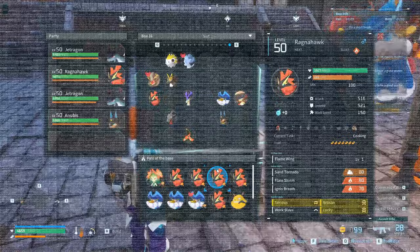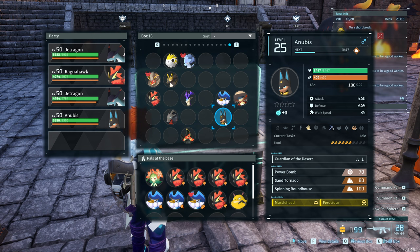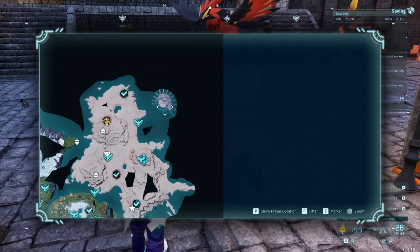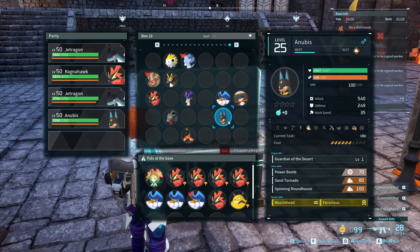I used the spreadsheet from Reddit to figure out the path — I'll link that in the description below. To make a Falaris there are only two ways: either combine two Falaris, or combine a Van Worm and an Anubis. Van Worm and Anubis is the only crossbreeding way to make Falaris. You can also find Falaris naturally up on the northeastern Sanctuary Island as a rare spawn.